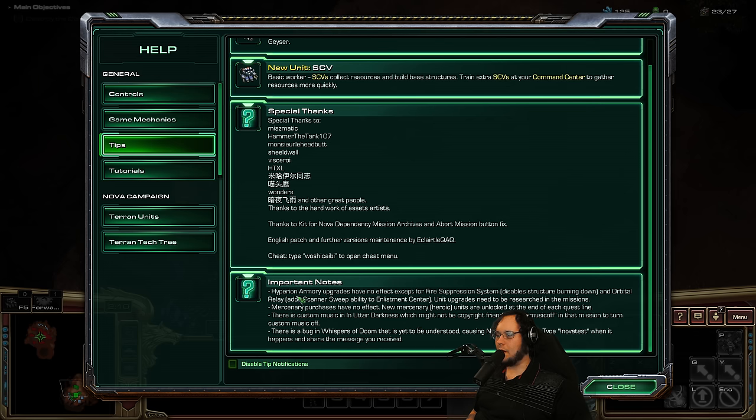Important notes: Hyperion Armory upgrades have no effect except for Fire Suppression System and Orbital Relay — so there are just two Armory upgrades. Unit upgrades need to be researched in the missions. Mercenary purchases have no effect. New mercenary heroic units are unlocked at the end of each questline — that's really cool; there's an incentive to aggressively finish questlines instead of meandering. There's custom music in Utter Darkness which might not be copyright-friendly — type 'music off' in that mission to turn it off. And there's a bug in Whispers of Doom causing Nova to disappear — type 'Nova test' when it happens.